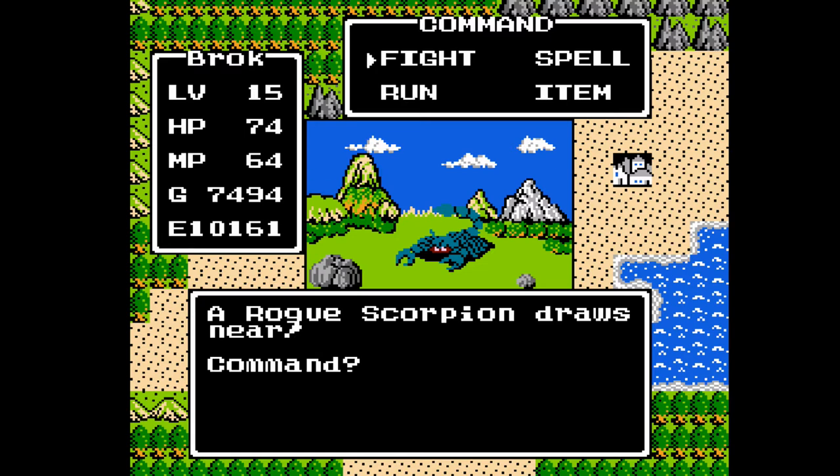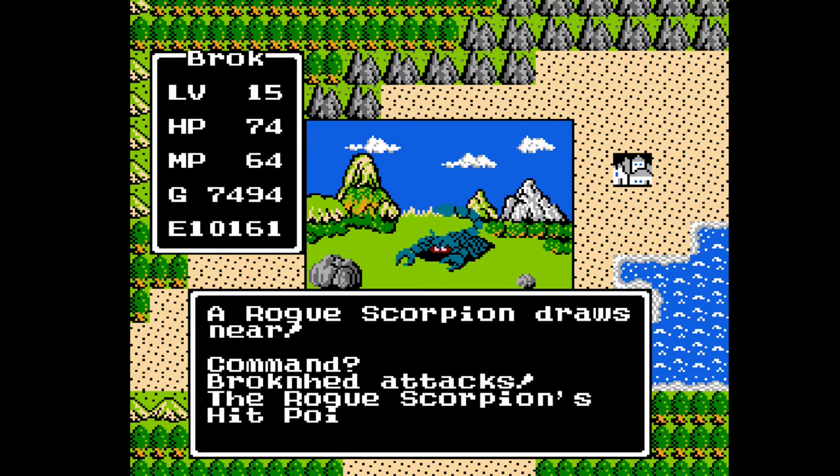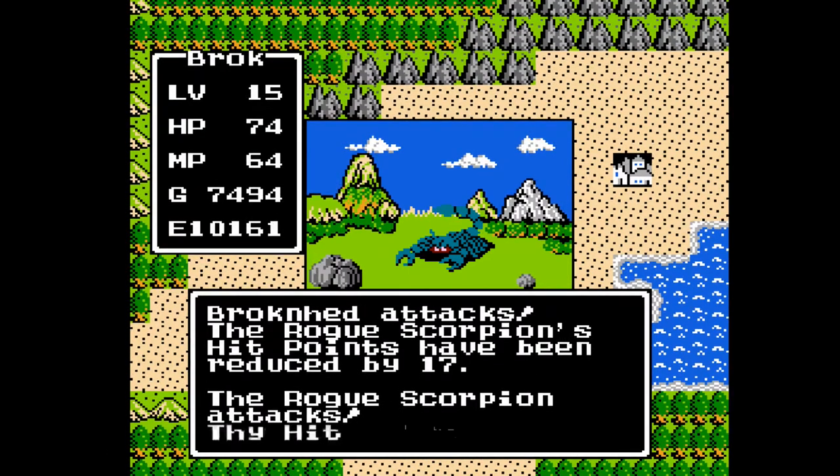As I say that, we have just encountered our first new enemy, the Rogue Scorpion. They have about 35 hit points, which may not seem like a lot, but they have an attack of 60 and a defense of 90, so it's hard to hit them for very much. Their speed is 127. They can give up to about 110 gold, and they give 26 experience points. They have no special abilities.